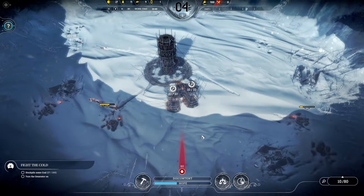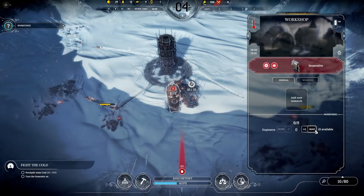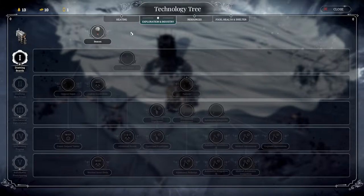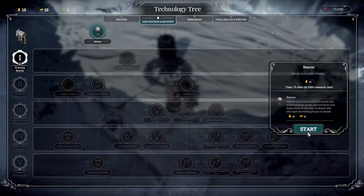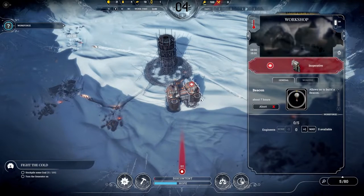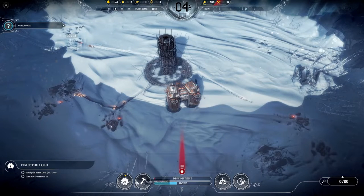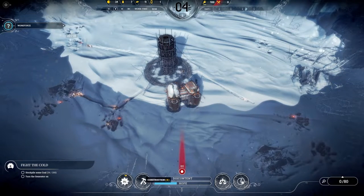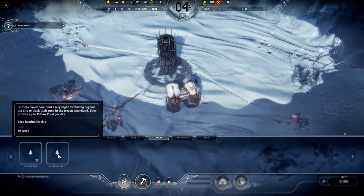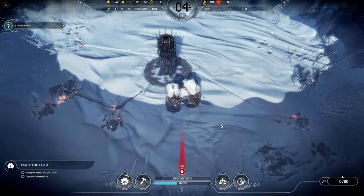Once the first workshop is completed I'll assign 5 engineers to it and start beacon research — that's the most important thing to get going in the early game. As soon as the second workshop is completed I'll assign the remaining 5 engineers there as well. It's important to start research before building anything else because that takes 10 wood. If you use up that wood on buildings it will delay your progress.